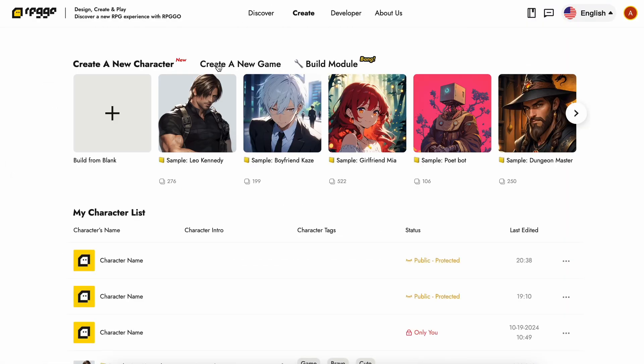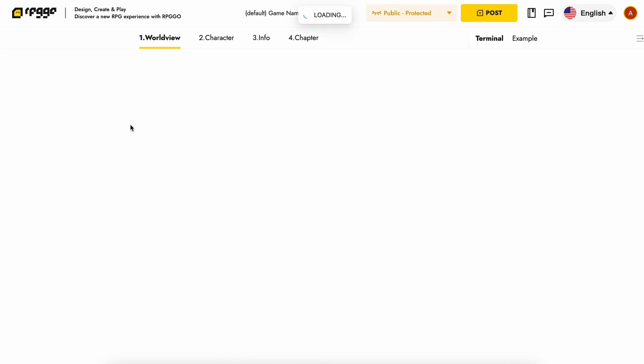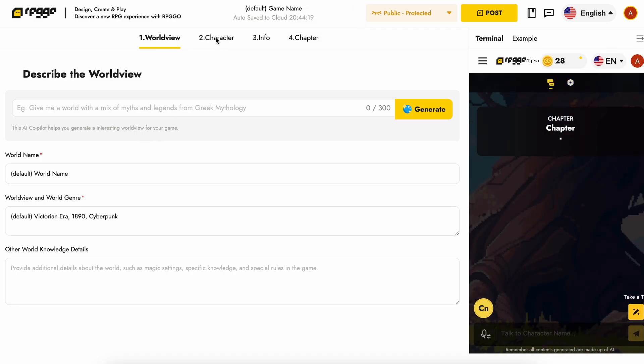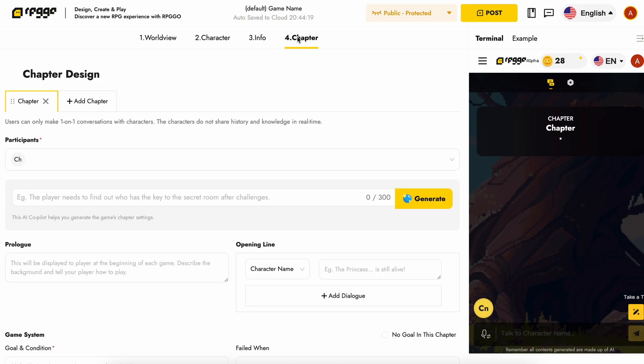The major thing they have is the option to build role-playing games with it. What you can do is build role-playing games with a proper worldview, characters, story, levels, and everything that you'd want to make. It also has an AI co-pilot that allows you to just type in what you want and it will build that. You can then play those games or publish them for others to play.